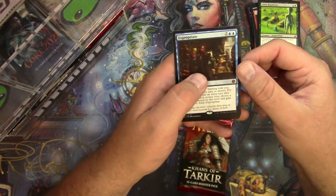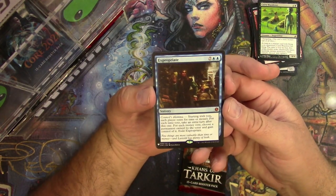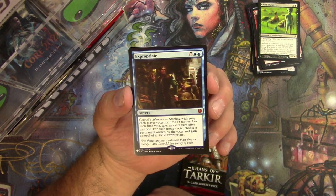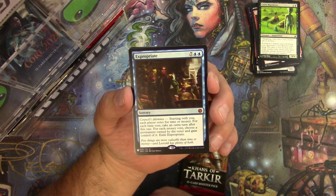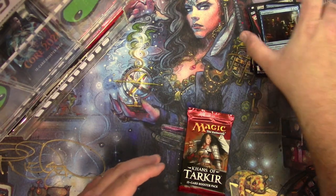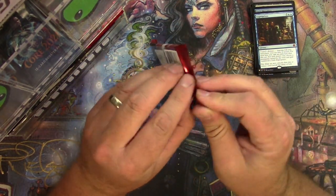Expropriate — nine cost, nine for a sorcery — Council's Dilemma. Starting with you, each player votes for time or money. Each time vote: take an extra turn. For each money vote: choose a permanent owned by the voter and gain control of it, then you exile Expropriate. I don't know how much play that sees, but it's pretty powerful even though it costs a lot. Khans of Tarkir here — chance at a fetch land, good luck Sebastian.